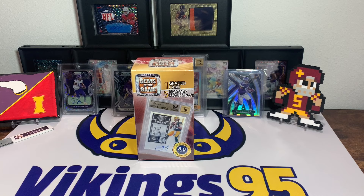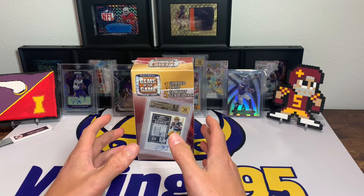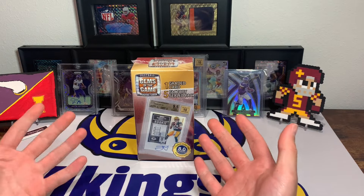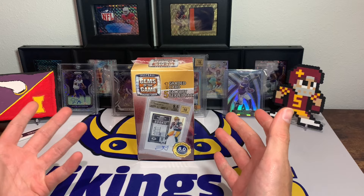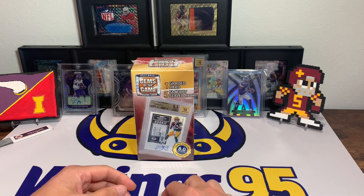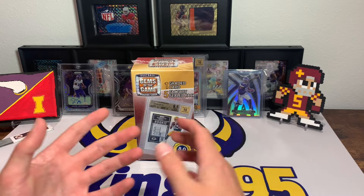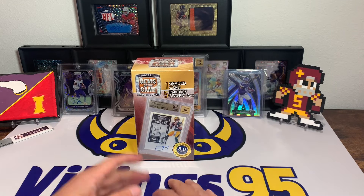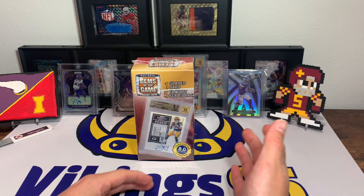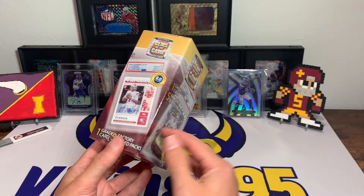What's going on YouTube, happy Tuesday everybody, it's Vikings 95 here. Kind of a weird video day — didn't make a video yesterday. We've kind of been in a lull of product. It feels like just slow, which is kind of weird. Like 2024 Score was the most recent but it was only blaster boxes, and 2023 Select had the blaster boxes but not hangers and megas yet — they did a value pack. Kind of strange.